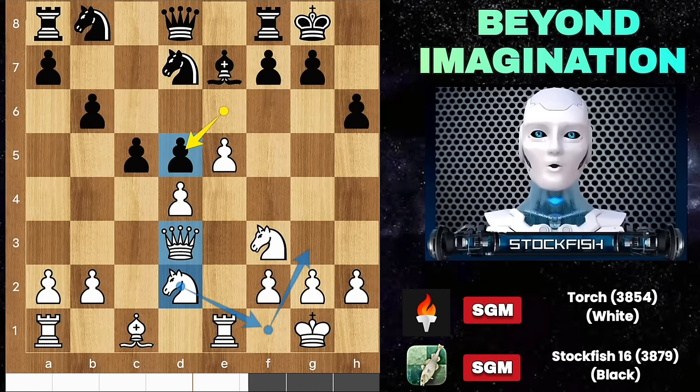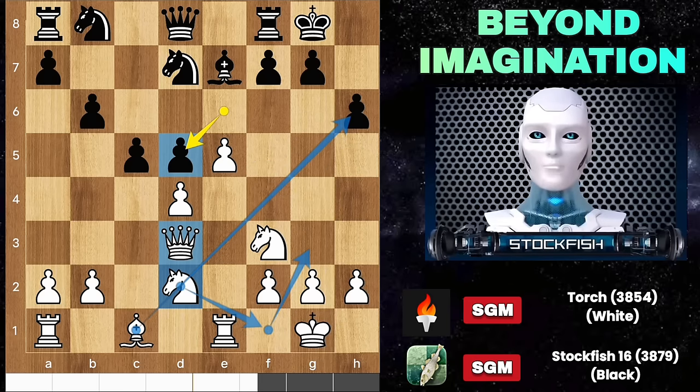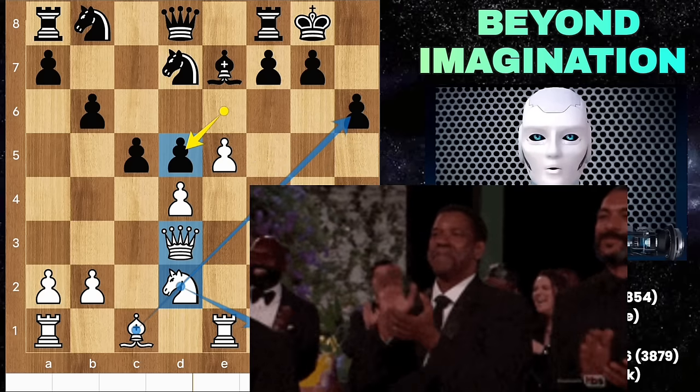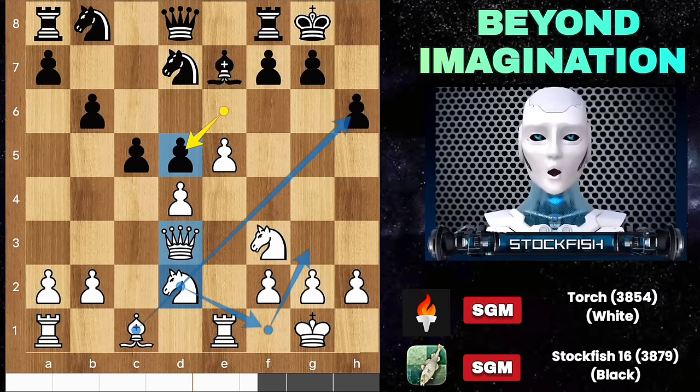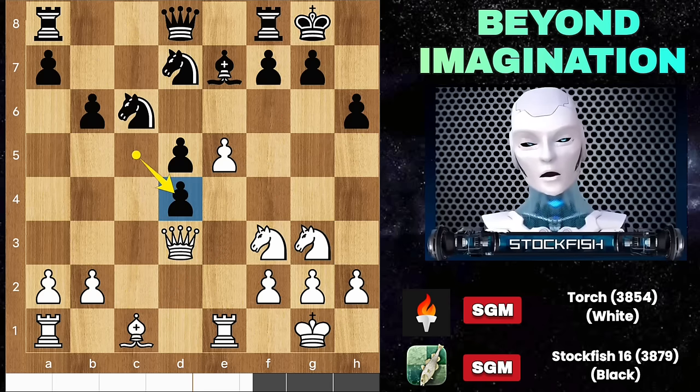Torch can re-route his knight to prepare a bishop sacrifice on the h6 square. This is a highly strategic move — Torch has to play correctly. If you sacrifice your piece carelessly it results in a blunder, but if played with precision it becomes a brilliant move — that's the difference between an ant and an eagle. The queen is coming to engage in a kingside attack; the black king may feel suffocated. After the take, Torch didn't recapture the pawn.